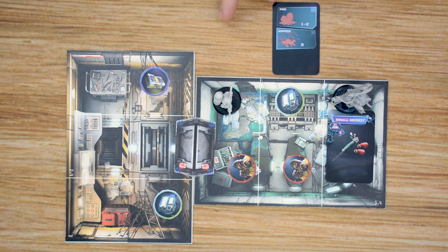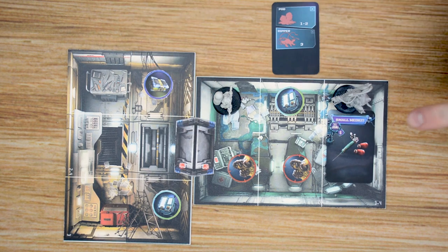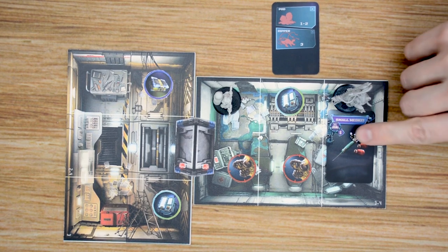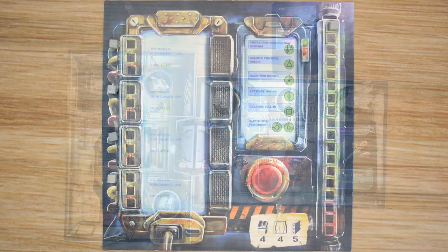There are also a lot of other effects. We have items players can pick up, terminals they can interact with offering a whole number of different options, doors, and other items they can interact with — including constructible items such as this med kit. The player must move onto that space and do a science test, and if they beat the number, they've built the item and gain it. This one, for example, gives them a healing where they can heal one wound.